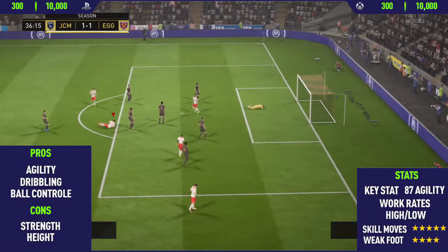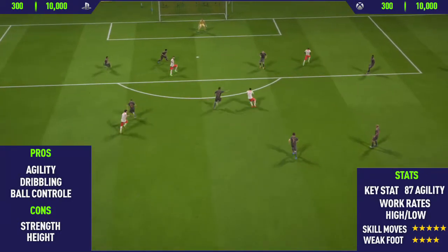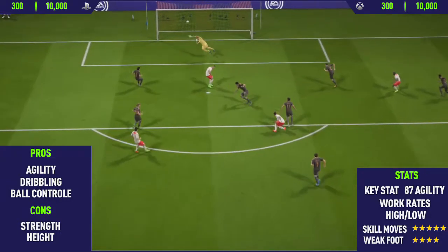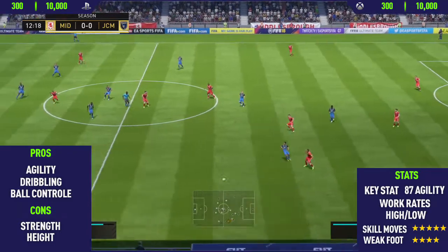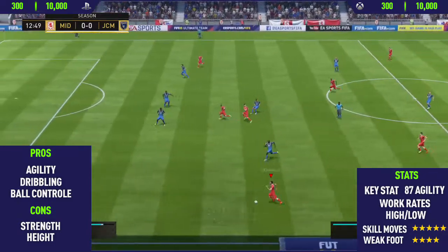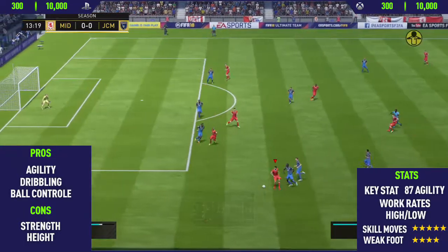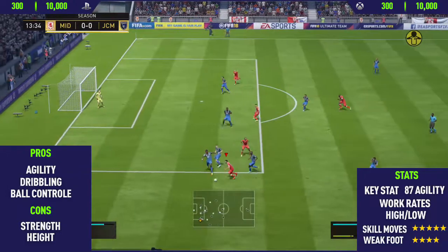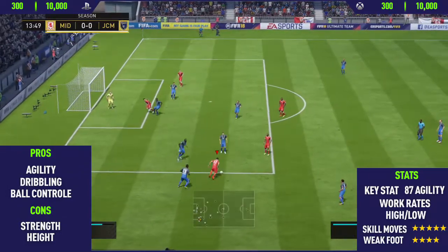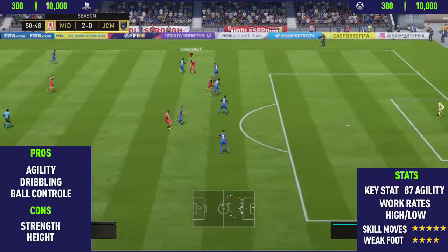Getting into his first pro — his agility. This guy is a very agile player; he's got 87 agility as his in-game stat. He's really good at turning very quickly, and it's really helpful for skillers — players with 5-star skill moves — because they can perform skill moves quicker than usual compared to a 5-star skiller with low agility. That's a good pro about having a 5-star skiller with high agility.